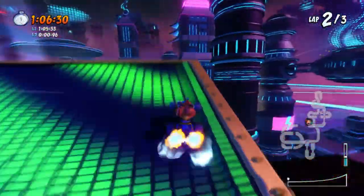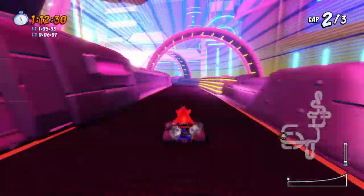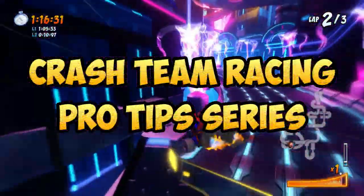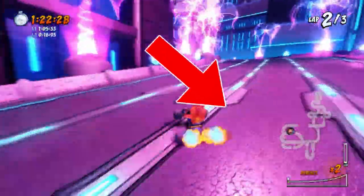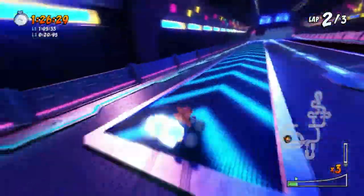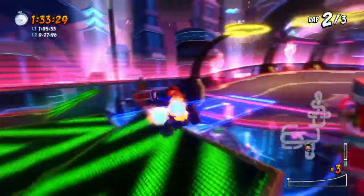That's basically it for the three main ways to tackle the Electron Avenue shortcut. This video took a bit of time to make, so it would be great if you could support the channel by subscribing and liking the video. This episode is part of the Crash Team Racing pro tip series — click on the left for other shortcut guides, or on the right for the full playlist, which includes drift boosting, air braking, U-turning, how to win more races online, and much more. This is the Viperian signing off — see you in the next video!